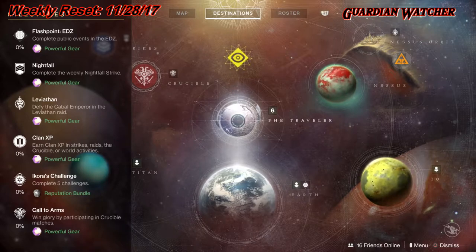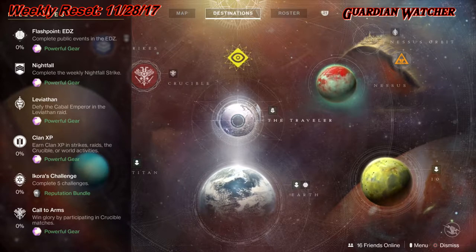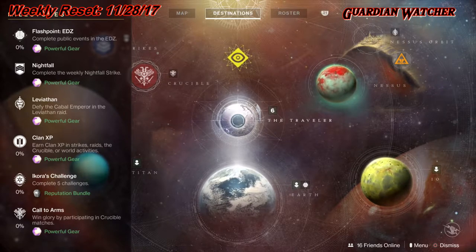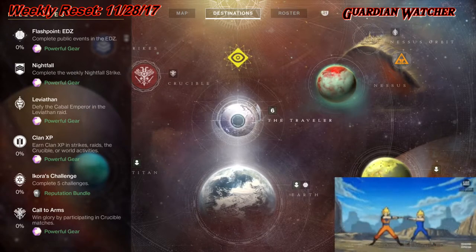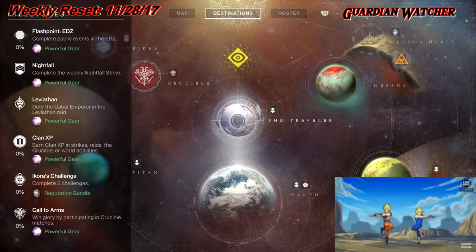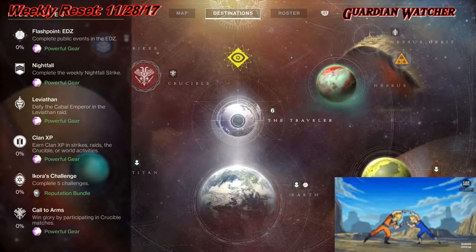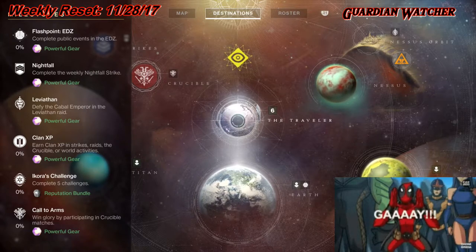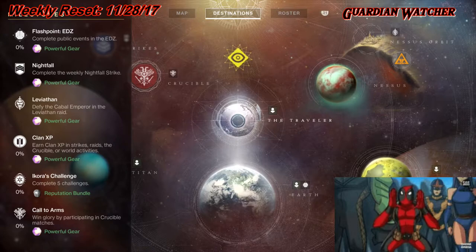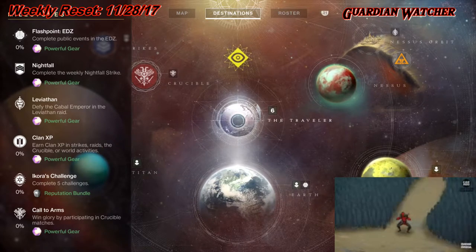Then we have the Nightfall, which you need to complete the weekly Nightfall Strike. This week's Nightfall is Sabathun's Song, and the modifiers on that are Momentum and Time Warp Anomalies. Momentum reads: Health and Shield Regeneration are disabled while standing still — sprint to regenerate more quickly. Time Warp Anomalies reads: Stranding Anomalies have been detected in the area; destroy them to release Temporal Energy to extend the mission timer. To start off, we have 13 minutes and 58 seconds to complete that.